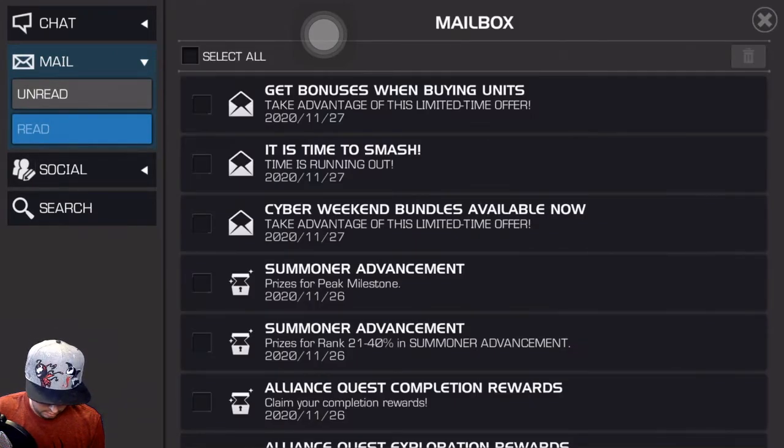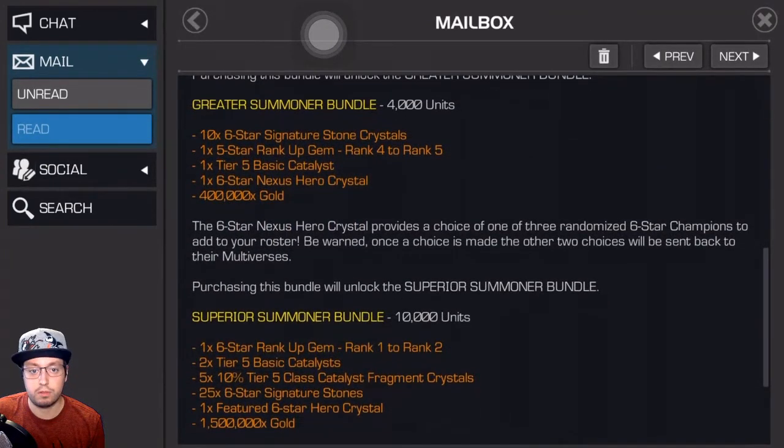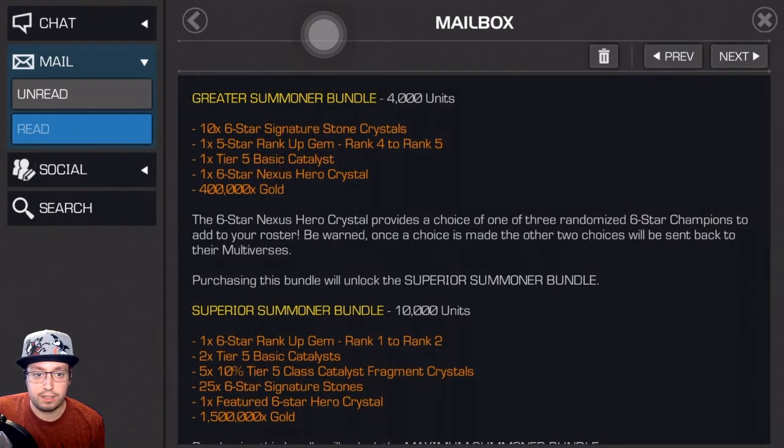Now it's time to figure out the 4,000 unit offer. Looking at it — six more six star signature stones, and I've been trying to get as many of them as I can. I don't have an awakened six star I want to put them into yet, so I've been holding onto them. When I clear Abyss I'm going to get a generic awakening gem, which I'll use on Aegon, so I'm just trying to get as many signature stones as I can for that day. A five star rank up general gem — that'd be great. I have some champions I want to rank up to rank five, like my Dragon Man that I got recently.